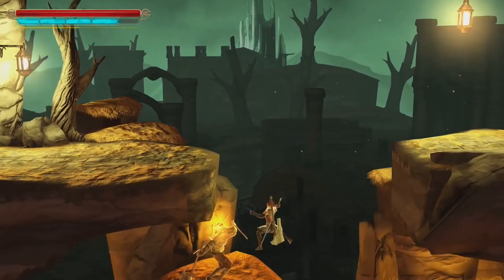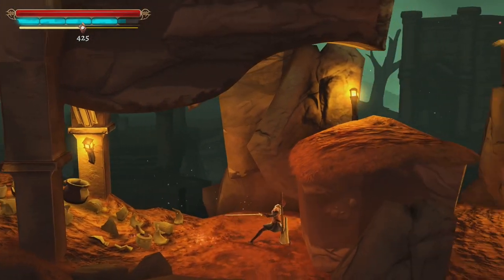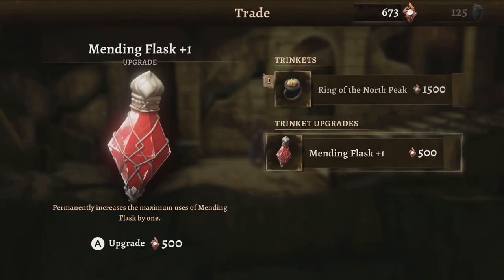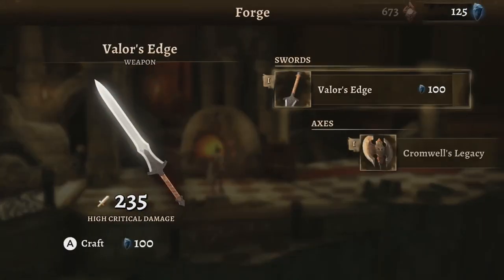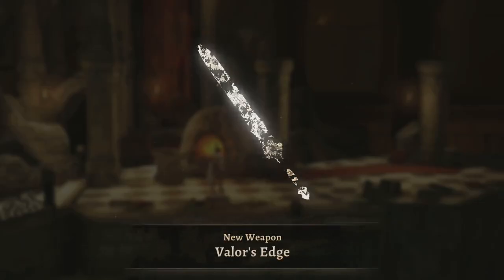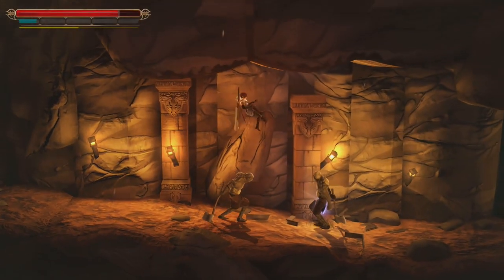Defeating enemies grants you Soul Shards. Once collected, these shards can be spent at checkpoints or a small hub called the Nexus to either level up your character or purchase trinkets. You can also collect hidden stones in order to upgrade and improve your weapons. I liked that whatever I did, be it exploring or fighting enemies, gave me either shards or stones to upgrade my character.